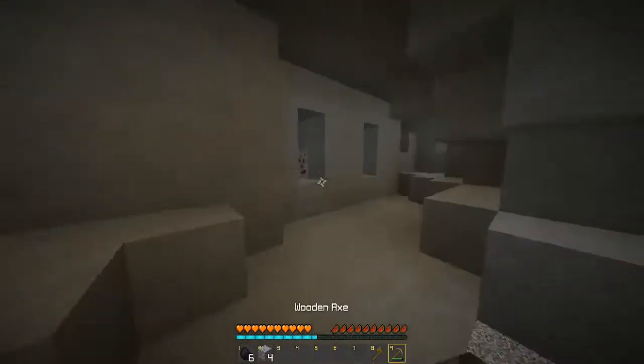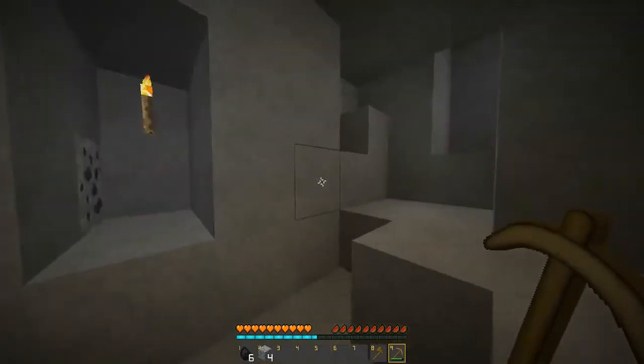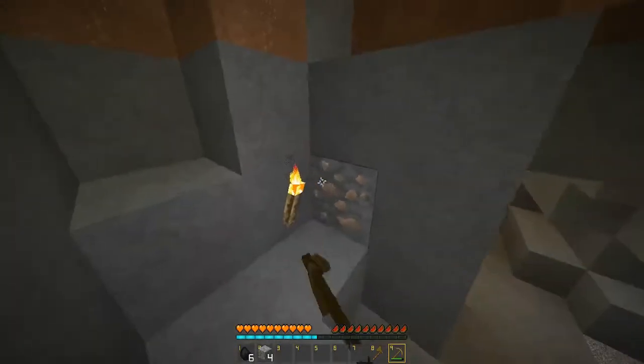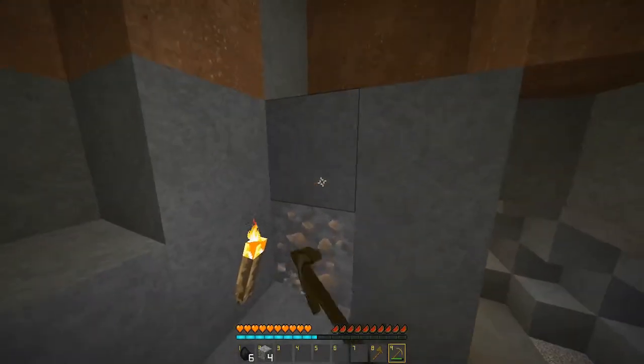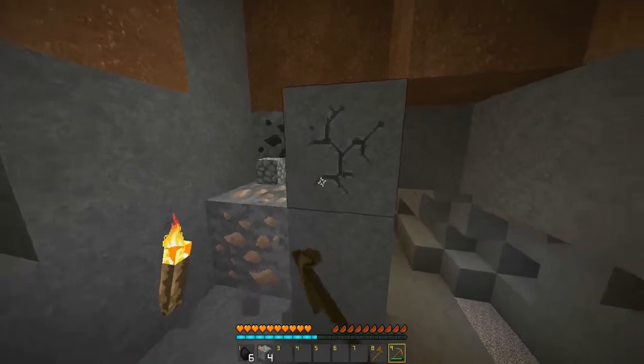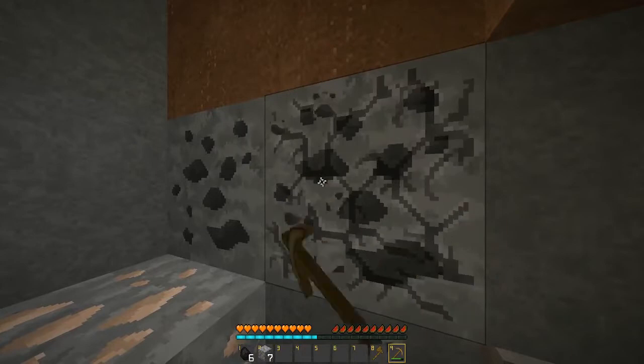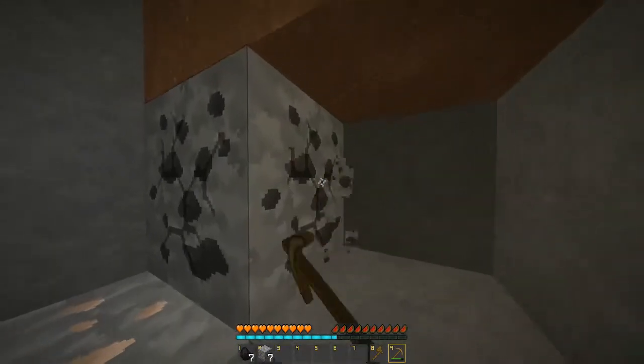There's not a lot of places to go here. What's over here? We've got some iron — that's always good. Oh, we need a stone pickaxe for it, don't we? Grab some more iron. This is stone.